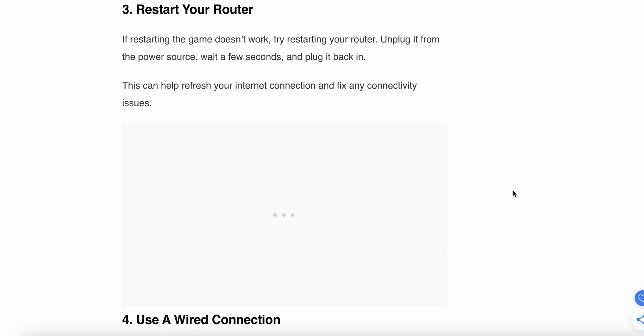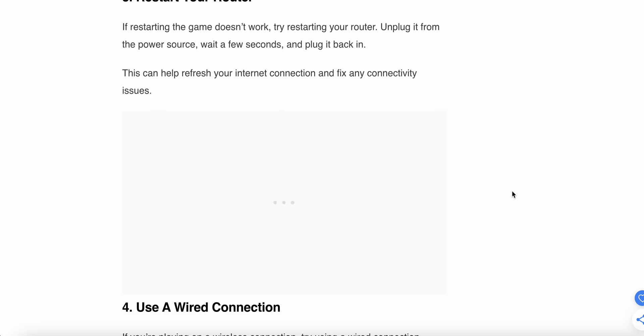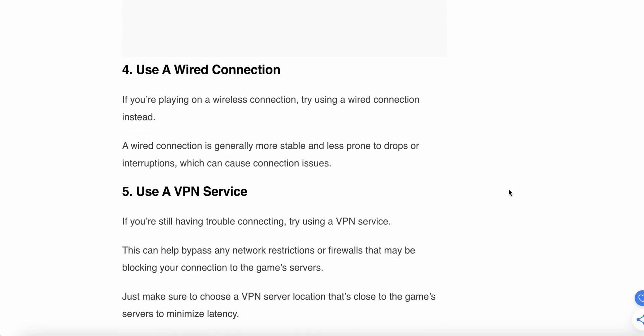The third step is very simple — restart your router. If restarting the game does not work, then try restarting your router. Unplug it from the power source, wait a few seconds, and plug it back in. This can help refresh your internet connection and fix any connectivity issues.